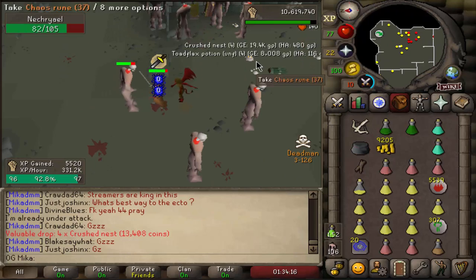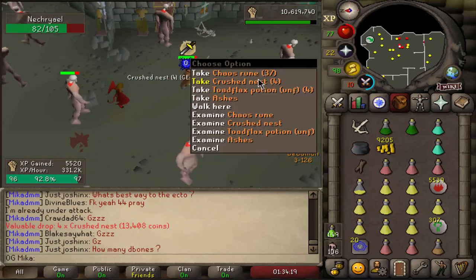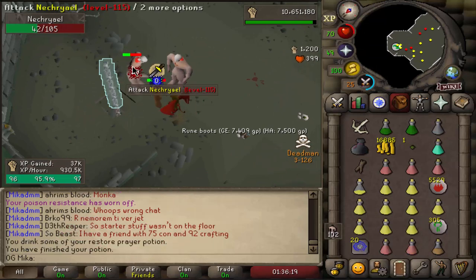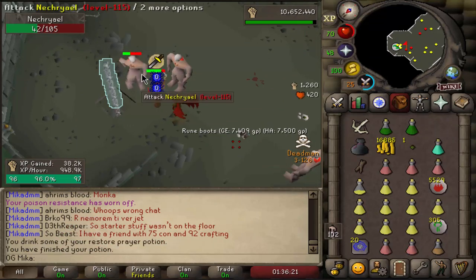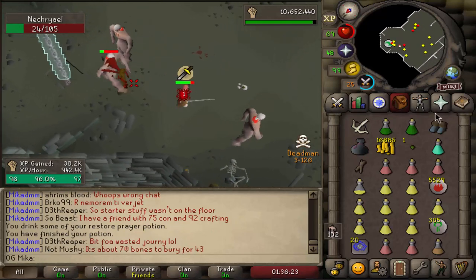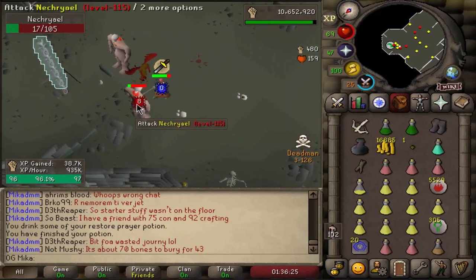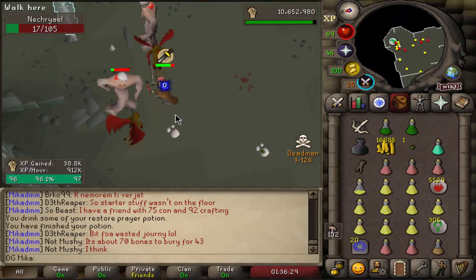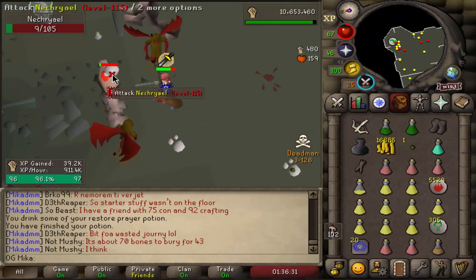Here we have another supply drop — this time crushed nests and toad flax potions. It's actually a pretty decent drop for the account. Rune Boots are a definite upgrade from climbing boots, so we'll gladly take that. The next upgrade after that is going to be Dragon Boots — we're gonna be going for those eventually.